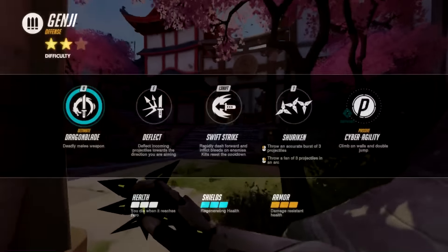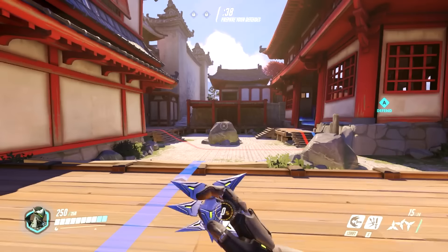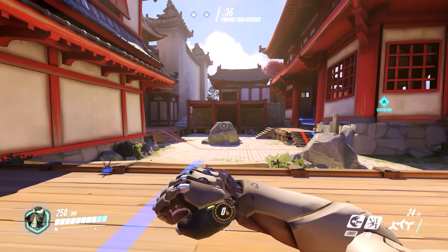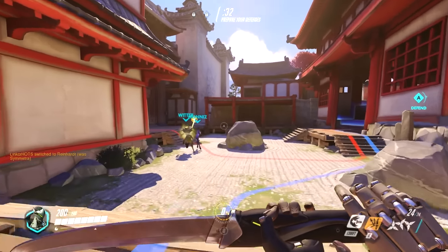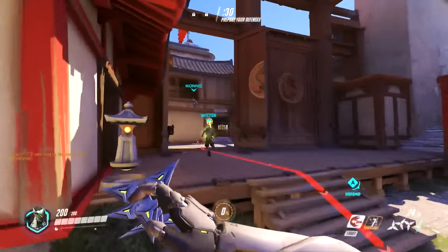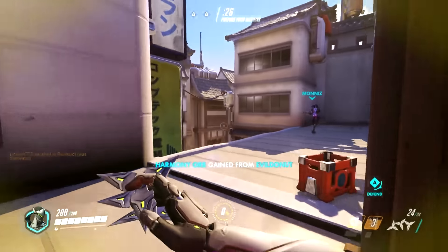As you can see, he can climb up walls, he can do the double jump, we have deflect here. By the way, this is my auto attack — we've got left click and right click. Left click is the aimed shot, right click is the spray, and then we have deflect. So basically, we'll just shoot some bullets back at the enemy. Then we also have the swift strike, which sort of shoots me forward like that.